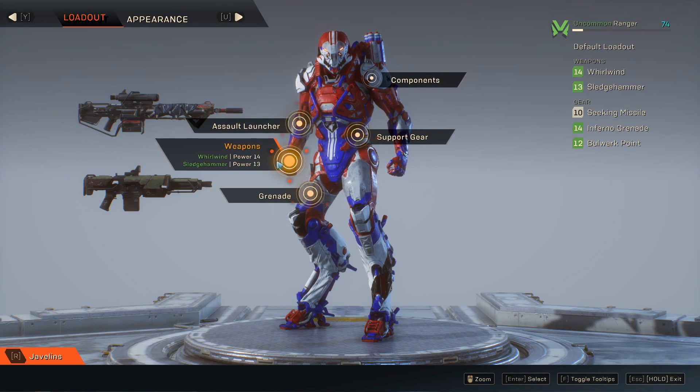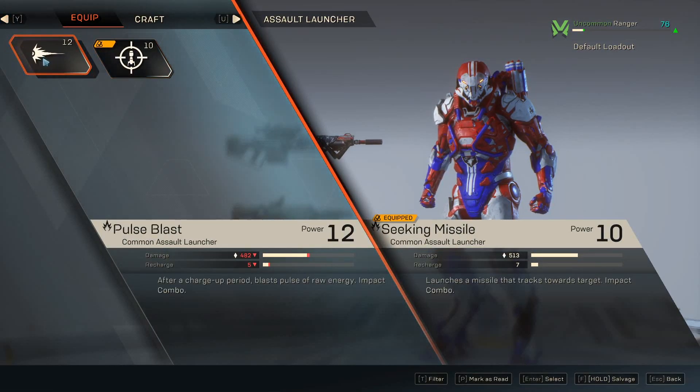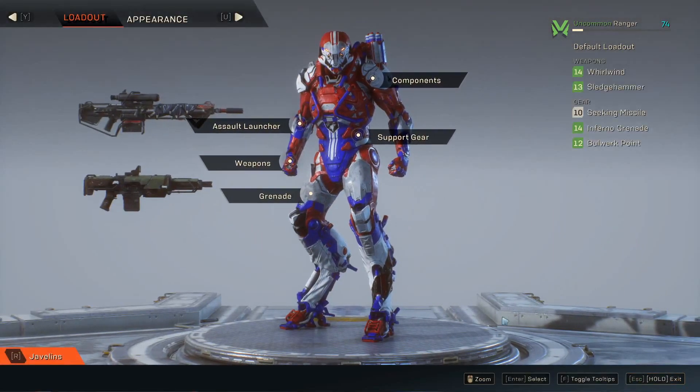So to recap: your grenades are your tertiary slot, you can hold two weapons, and then you have your ultimate ability up top. I'm going to keep my heat-seeking missiles and have fun with that. Anyway, I hope that helped you out a lot.